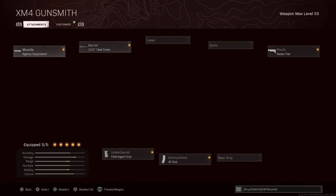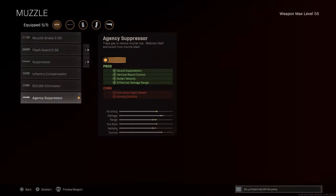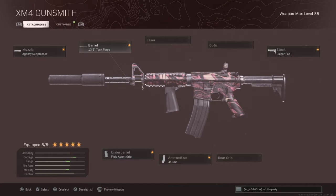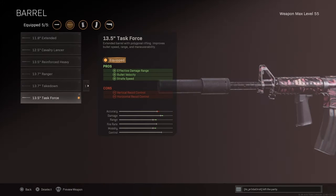I'm going to start off with the XM4. You're going to start off with the agency suppressor, which gives you increased damage, increased range and accuracy. You lose a bit of mobility and control but throughout the rest of the class you can fix that no problem. Next we're going to go with the 13.5 inch task force barrel, which brings the accuracy down but increases your damage, your range and your mobility back up.